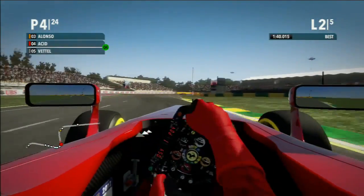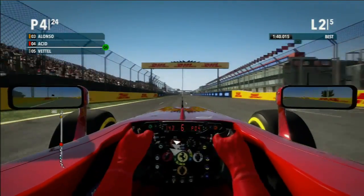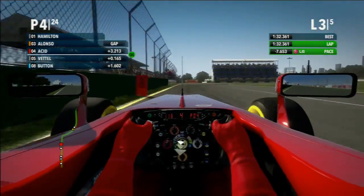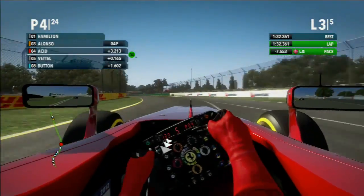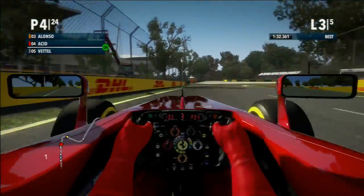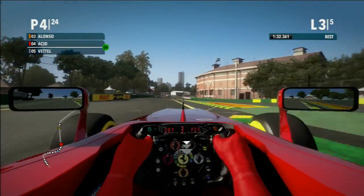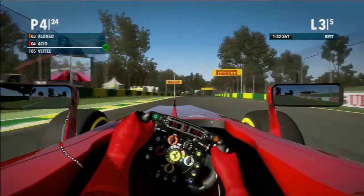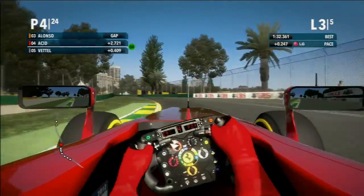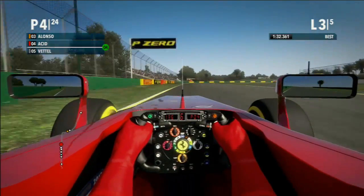Coming down here to the end of lap two, and Vettel now making a move on the inside but thinks better of it and backs off. Let's see what kind of pace Red Bull has coming down the main straight - right now keeping very good pace over the Red Bull, at least on the straight. You can see that Vettel is gaining some ground, but as in real life, Red Bull is probably going to make up its time in the corners. Vettel is probably getting very frustrated being stuck behind me, and there's only a couple of cars separating myself and Jenson Button right now.